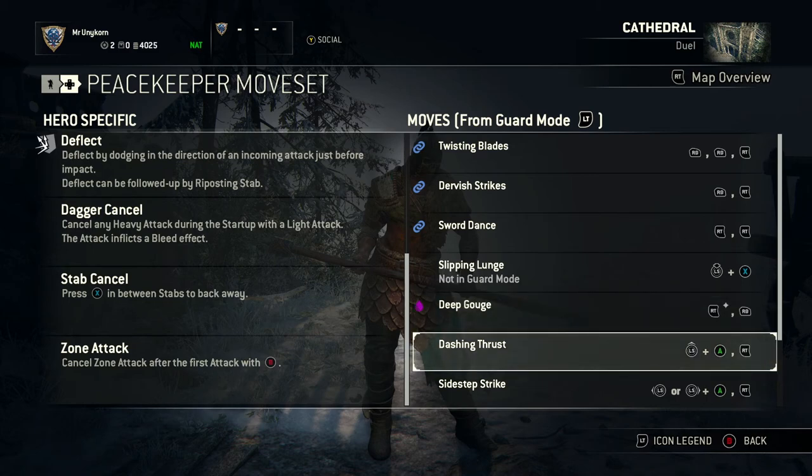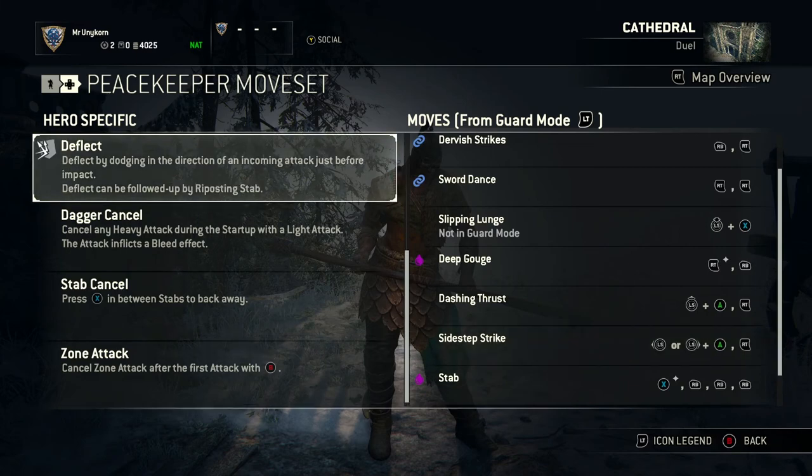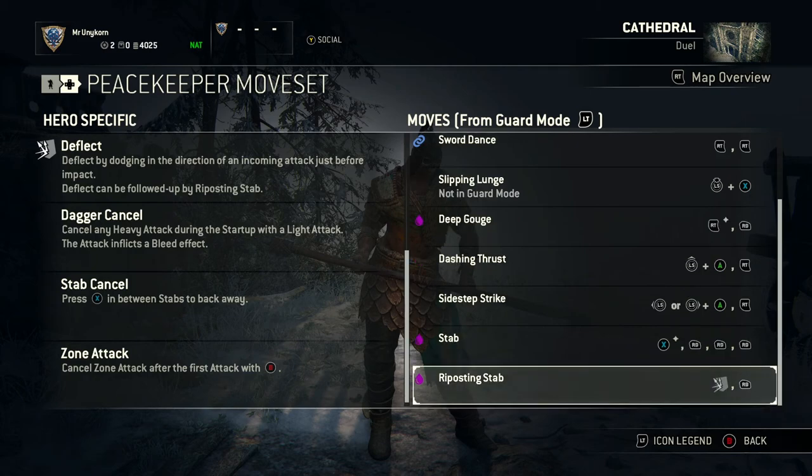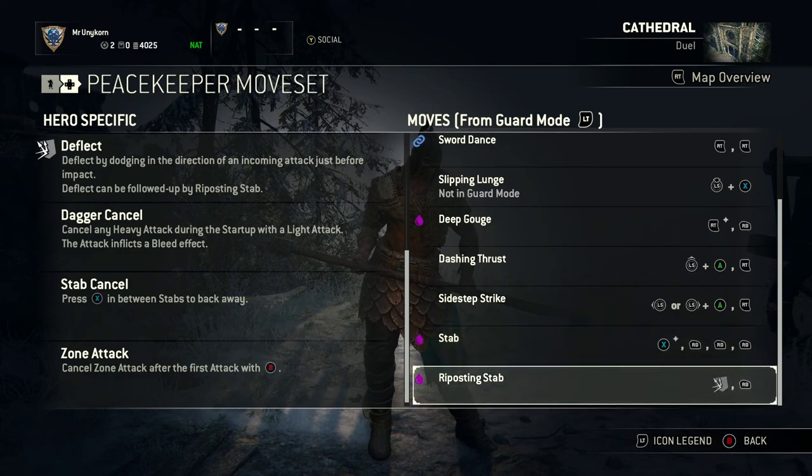Dashing Thrust — this is one of my favorites, something I always lead with. If the person gets used to it, I jump in there and switch it up. The Sidestep Strike you won't be using that much — you're going to be wanting to use Deflect more than your sidestep strike. The Stab they nerfed — it doesn't really work that well anymore. I wouldn't use it; it's something if you want to get that last little bit of health you can grab them and stab them a few times, but it's really not worth it. When you deflect — dodge right into their oncoming attack at the right time — you can follow it up with a light attack and it never misses.